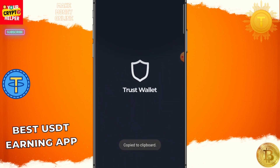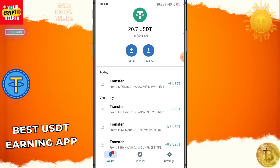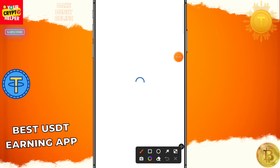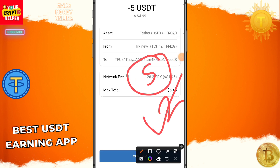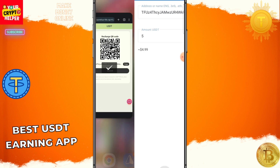First, find the registration link in the video description and click on it. You need to enter your email ID, login password, confirm password, transaction password, and Telegram number, then click Register. After the registration process is successful, you can deposit on this platform.